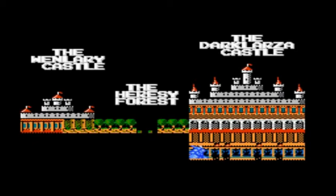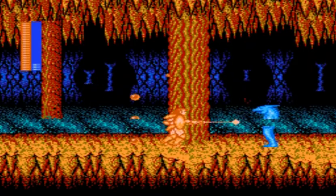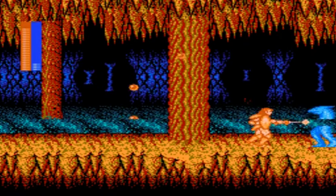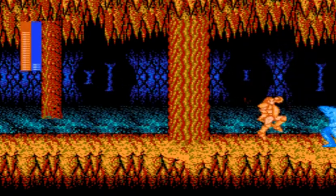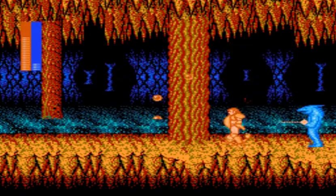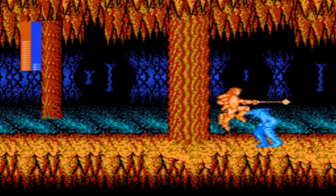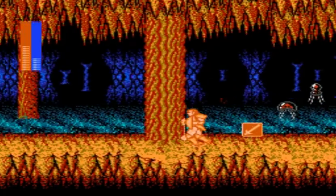Once he's defeated, we move on to our fourth stage. This stage is set up in a cave, and just like before, we start off with the enemy we fought in the previous level. However, this one is slightly easier, but I definitely recommend jumping over his projectiles to avoid them. Sometimes it's really impossible to dodge, and you'll accidentally take damage, but since it's the beginning of the level, you want to make sure you have some health as you continue on.